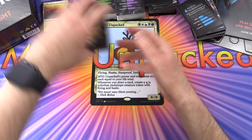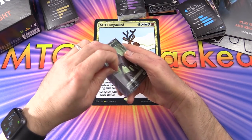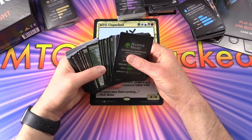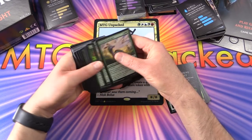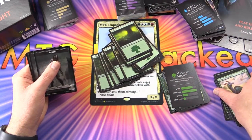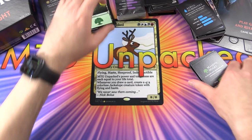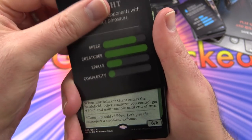Each deck has a very different approach. Green is all about the giant creatures and getting them onto the battlefield earlier. Moving the lands aside, counting them up - 26 as expected. Massive Might: overwhelm your opponents with enormous dinosaurs.